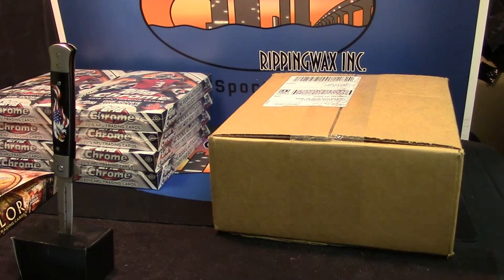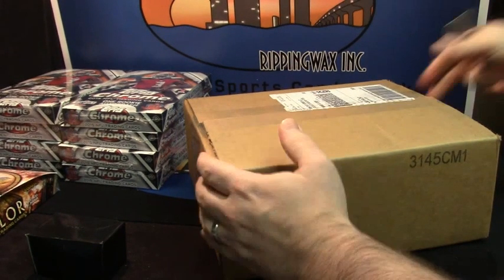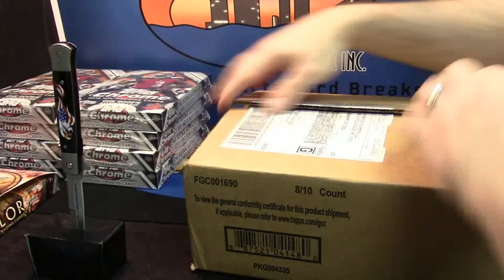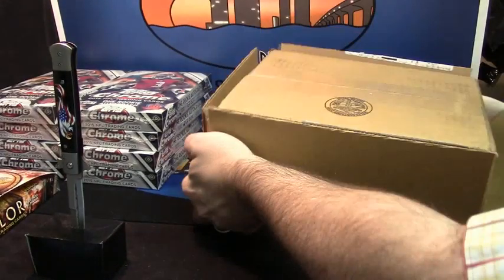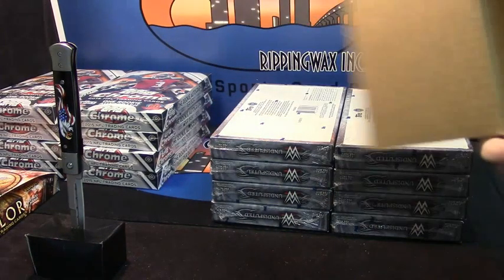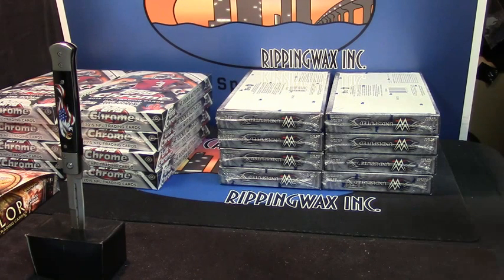Alright, we're going to do a personal box of 2015 WWE Undisputed for IU fan. We've got to go into a new case. I thought that was a buy it now — they actually have one for auction, so that's interesting. Alright IU fan, I have four on the left, four on the right. Bergy, which one would you pick out of these? Since you picked the box of hotness — or the case of hotness — I'm curious now what the box of hotness is.